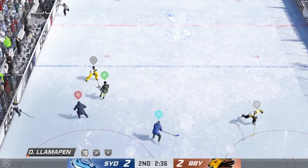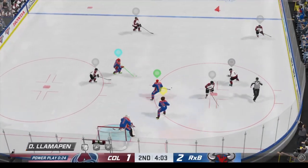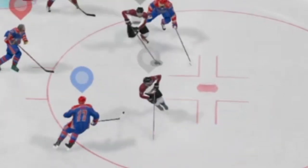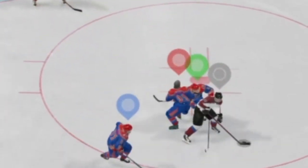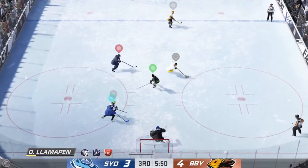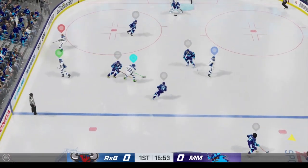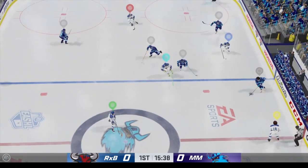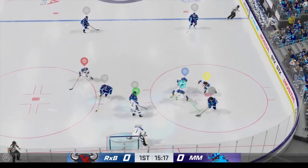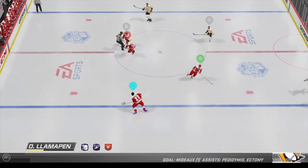His biggest weakness, as with most sniper builds, is defense. The sniper build already has pretty poor defensive stats, but since I went with Offensive Minded 2 as the primary trait, those are even lower than a base sniper. He has decent reach and physical skills, but his ability to pick off passes is just about as bad as it gets. Intercepting passes requires pretty much perfect positioning, and even then doesn't guarantee the desired result. You really don't want to be caught as the last man back with this build, so I really wouldn't recommend playing center — which is fine since Pastrnak is a winger anyway.